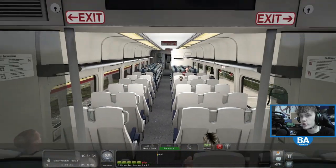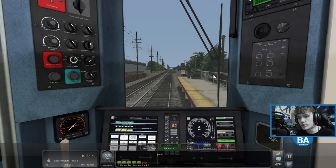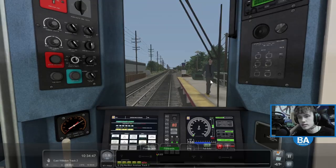The interior looks as if it could be in Train Sim World as well — looks good. There's the sort of little guard buzzer. And Mineola is next, let's get going.